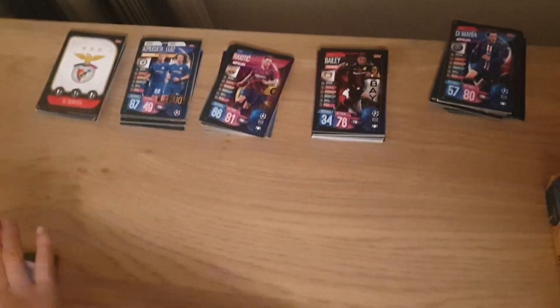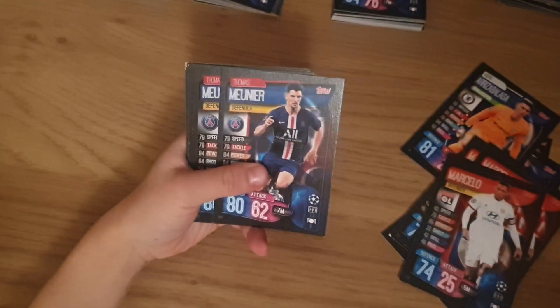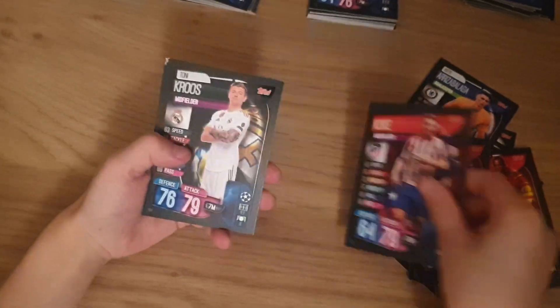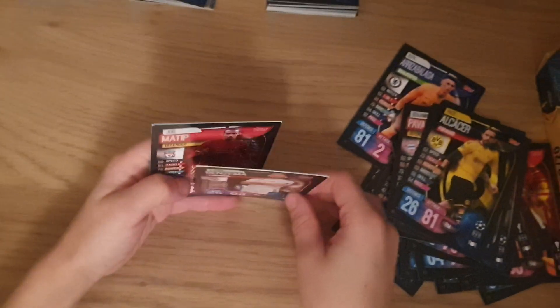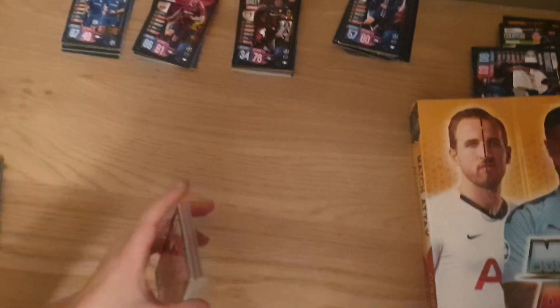Next pile: Benfica batch, Pulisic, Cesc Fabregas, no idea, no idea. We've got Marcello — four of those. Moaner, Bailey, Ontootie, Bailey, Cokey, De Curse, Pavard, I Ba, Alcantara, Benzema, and Matip. Just one of that. Then we got a Liverpool player — I put all the Liverpool players I find in one pile.